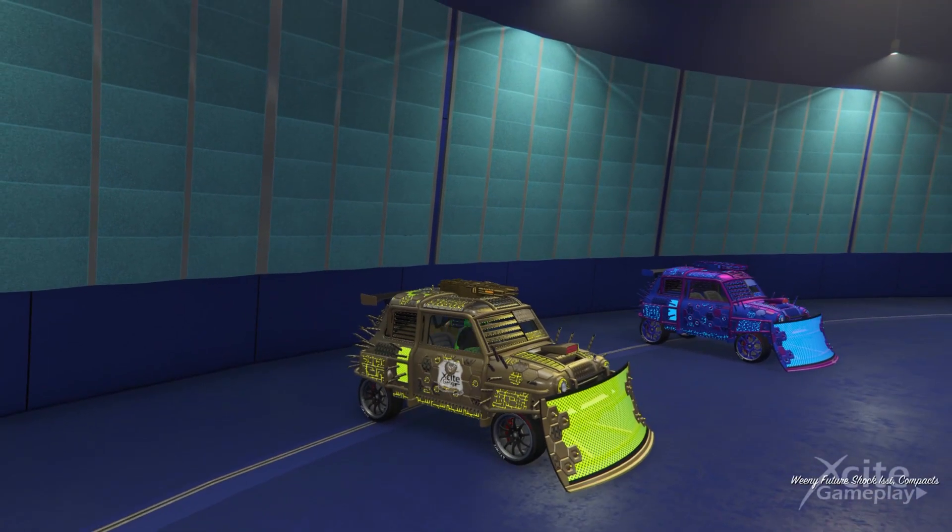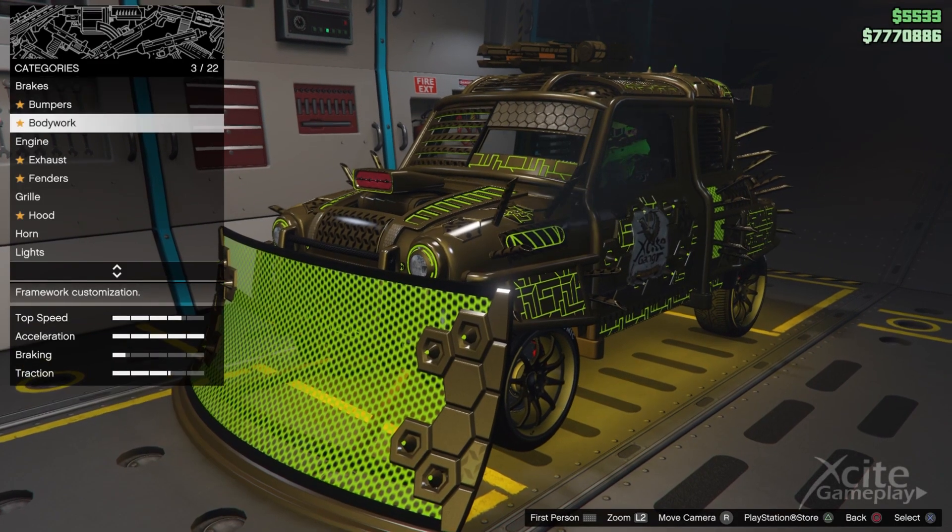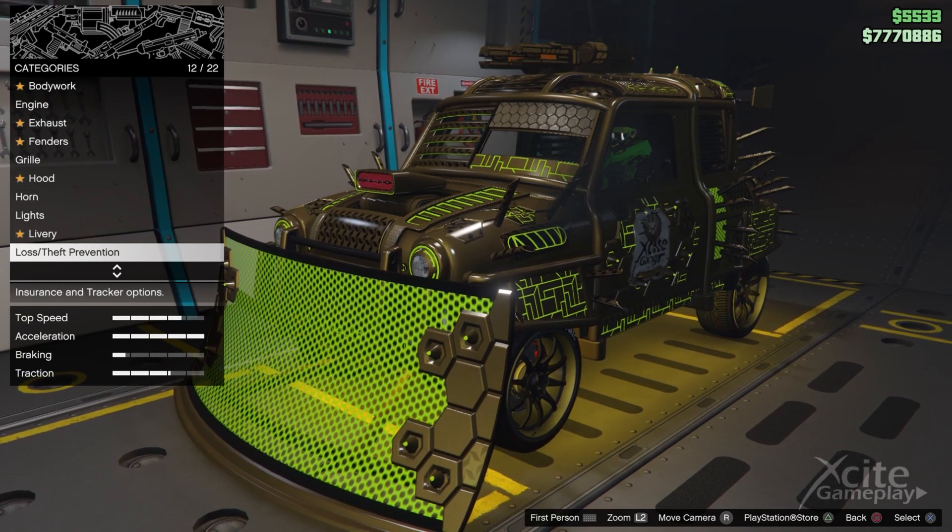Store the vehicle you want to duplicate in your facility. Enter the car you want to duplicate and choose to enter the Avenger with this vehicle. Change something on the car and leave the Avenger.